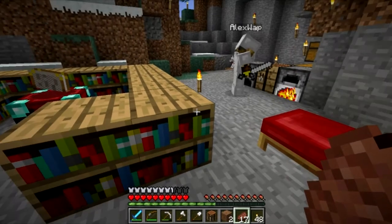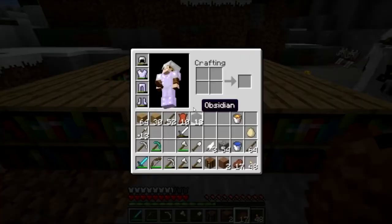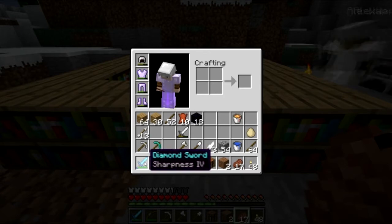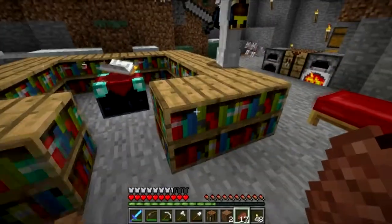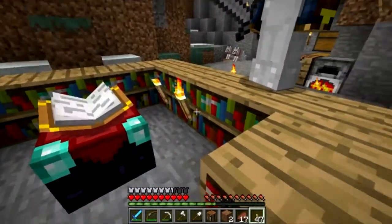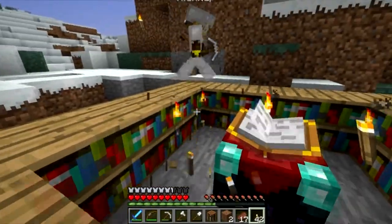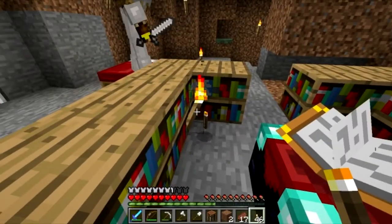We got back to the base. I made the enchanting table — had enough leather and reeds to make bookcases. I put level 30 on my diamond sword and got Sharpness 4. I still need to put a level one on my iron helmet. To get different levels, you just need to block off the tables and then you get level ones. Eagle, can you enchant a hoe? No, you can't.